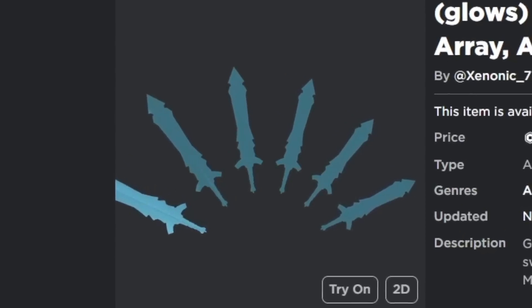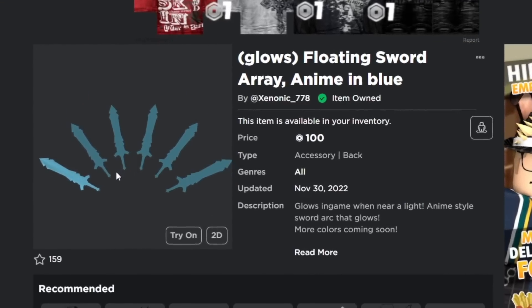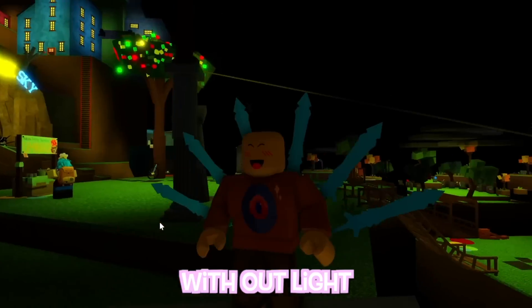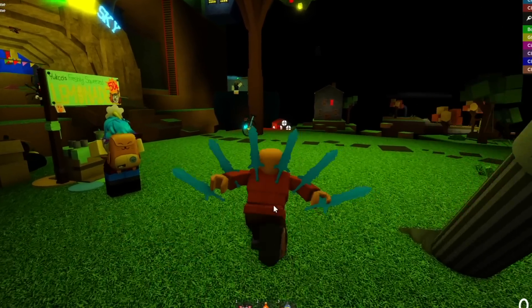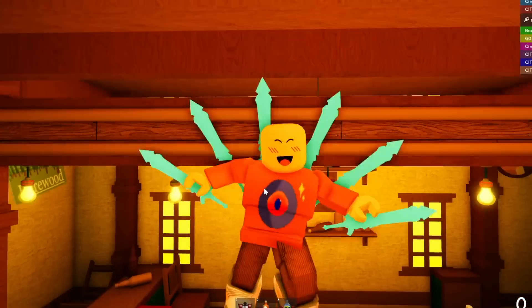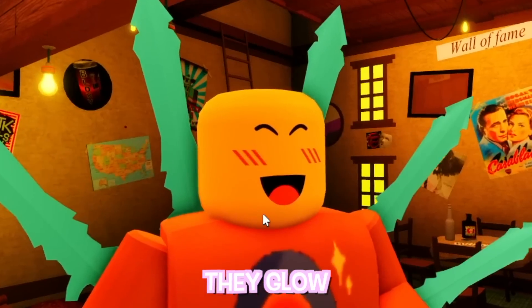Next up is a really cool one — the Glowing Floating Sword Array, from the same maker as the pizza sign. Let's see if this one is a bit more accurate to the description. It's a cool back accessory, but not a single bit of glow without light. However, stepping into the light does make them seem like they glow at least a bit — but you have to be basically touching the light source.